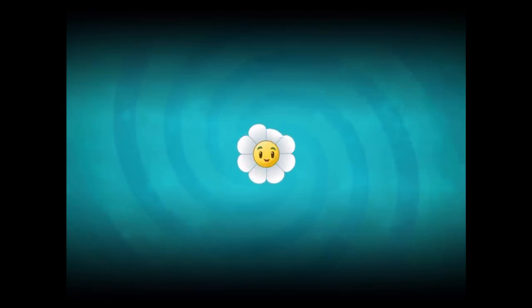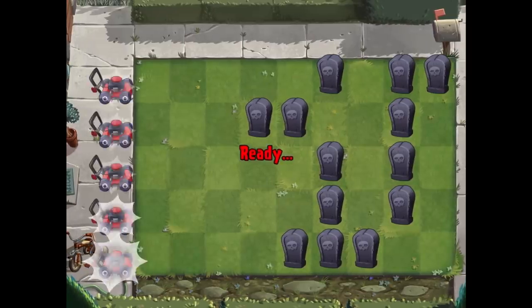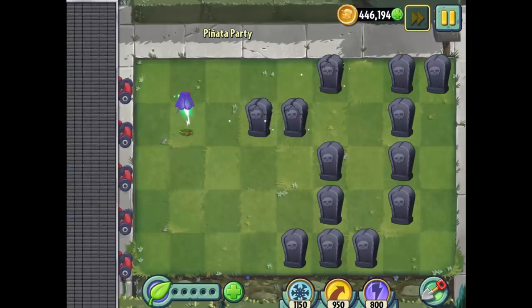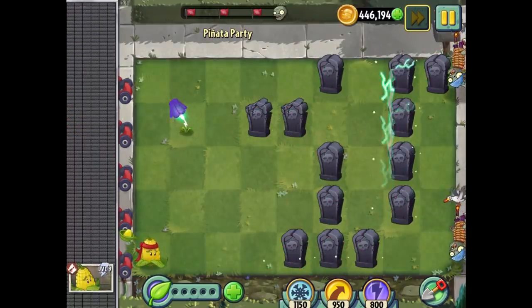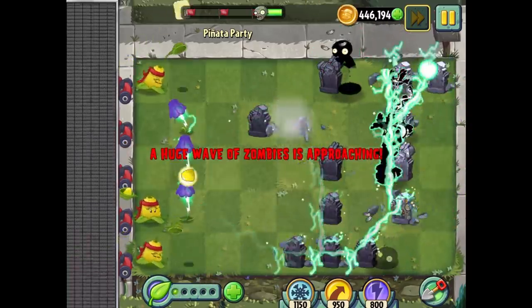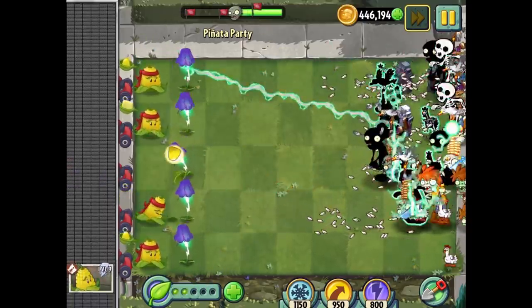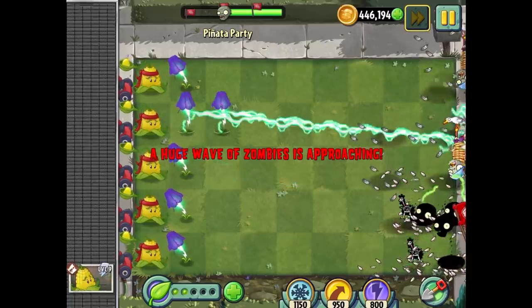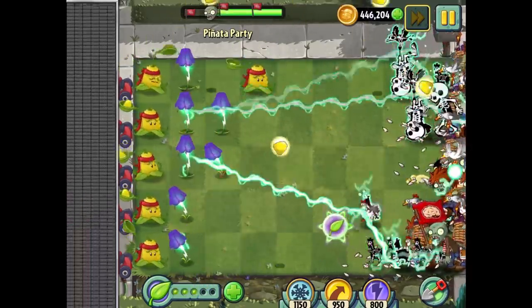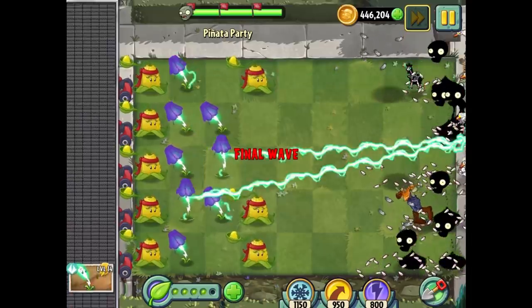Let's end the episode by doing the fifth pinata party in a row. There are chickens here so watch out for that. Thankfully we have lightning — just fast forward. Lightning should get the job done for those chickens. They're not gonna stand a chance. We have a full column of lightning. The lightning reads very incredible — we're having fried chicken tonight. It's a thing of beauty.